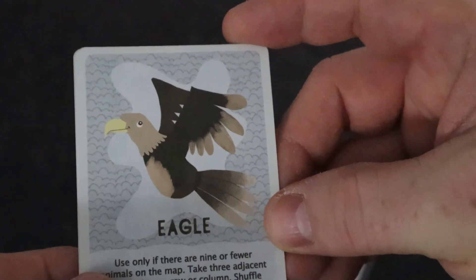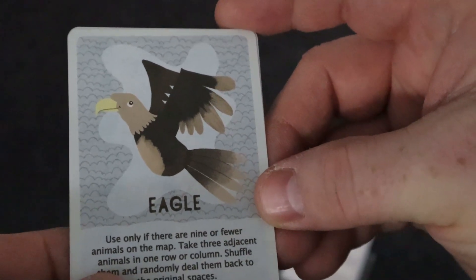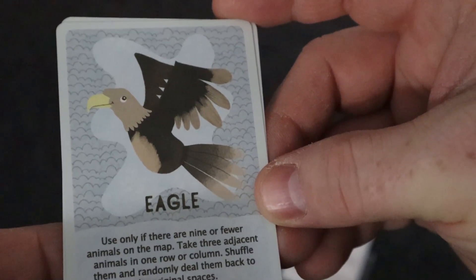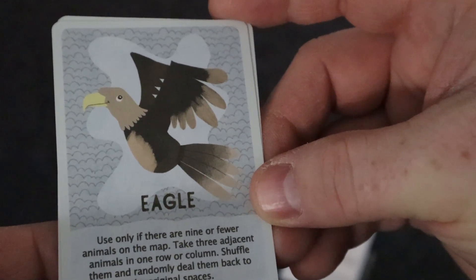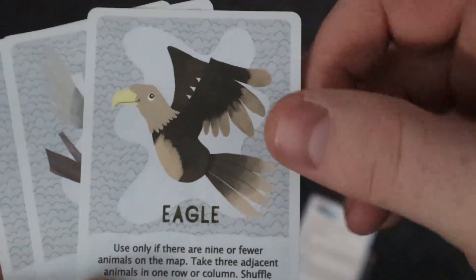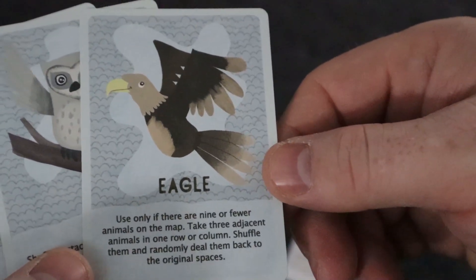The first card is the Eagle: use only if there are nine or fewer animals on the map — take the three adjacent animals in one row or column, shuffle them, and randomly deal them back to their original spaces. So I would have to resolve that when I get down to nine or fewer cards in order to win the game.